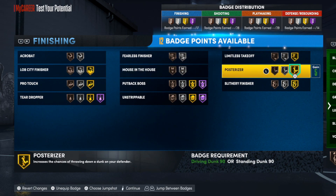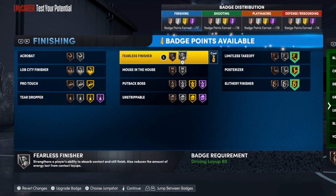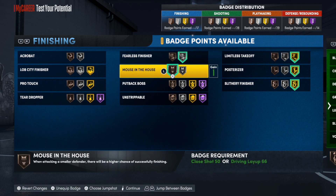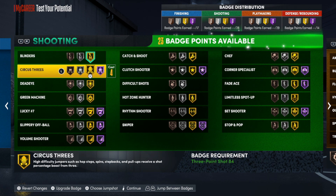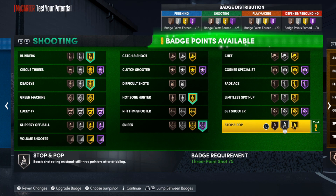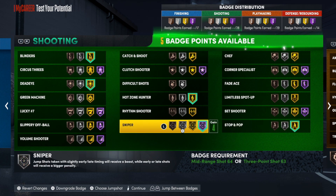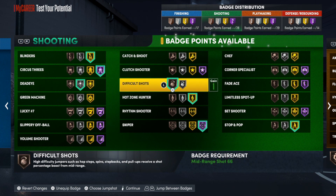For badges, start with the trifecta: posterizer, limitless takeoff, and slithery finisher — those are non-negotiable. If the paint is clogged, use teardropper; personally I'm going with fearless finisher. For the last finishing badge, mouse in the house, because at the point guard position you'll often be matched against smaller guards. For shooting: blinders, dead eye, sniper, and hot zone hunter. I'm also putting stop and pop and circus threes on. Circus threes costs six, so I'll drop dead eye a level, and put my last badge on difficult shots.